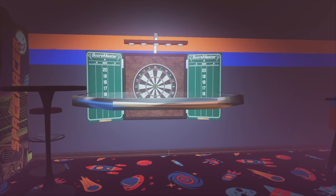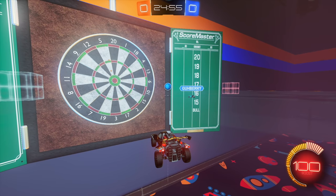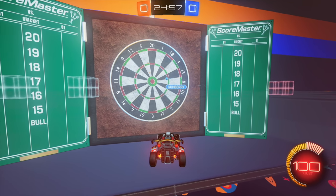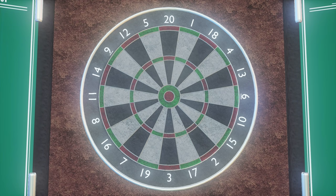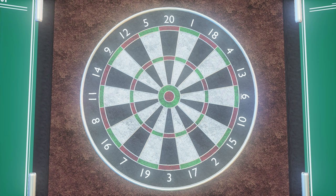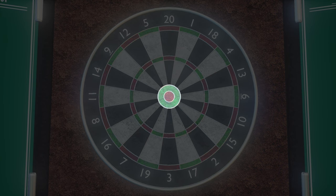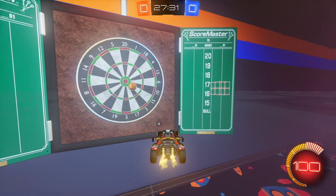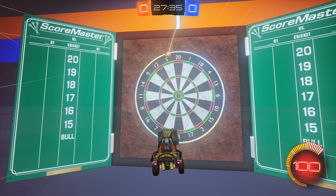Now, usually a standard game of darts goes to 501, or on occasion 301, but since this game of Rocket League darts is actually quite difficult to aim, I thought it would be best if we shorten the score to 201 points. For those of you who don't know how darts works, basically the number around the ring tells how many points that part of the board is worth, with the outer ring being double the points and the inner ring being triple. The center of the board has a bullseye worth 50 points, and the green ring around that is worth 25. The most points you can possibly get on a turn is 180 points with three triple 20s, but good luck — this thing is challenging.